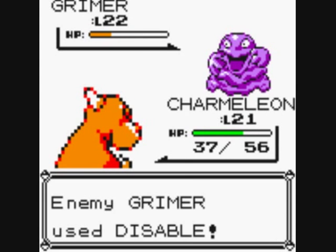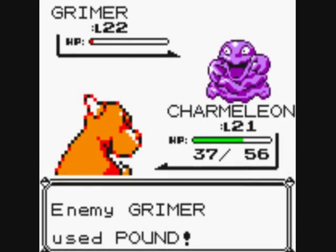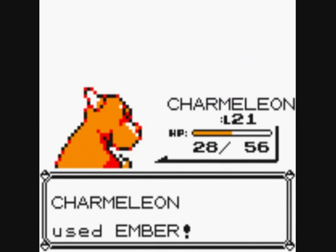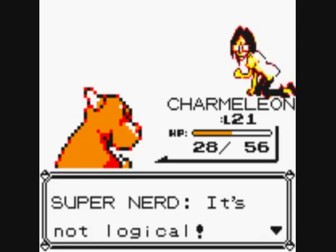We'll be catching a Grimer in the Power Plant — they're available there in this game. Otherwise they're available in Blue and Red in the Burnt-Down Mansion.